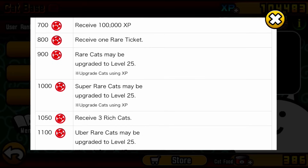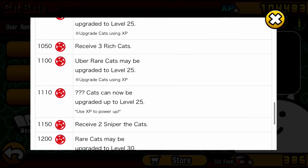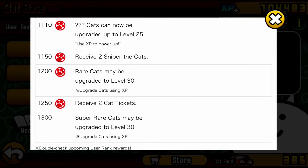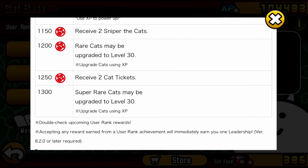I didn't dive into many of the smaller details of the beginner phase, stuff like user rank. User rank is actually mega important in the beginner phase because you unlock caps for your levels at these user rank rewards. At 1200 user rank, rare cats can get upgraded to level 30, which is a huge benchmark because that is when you unlock true form units. At 1300 user rank you get the super rare cap up to level 30 and you'll be able to get those true forms as well.